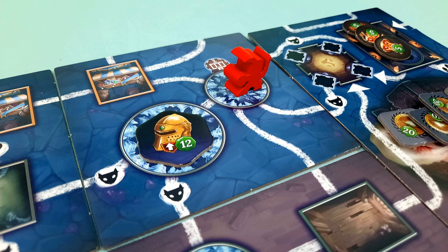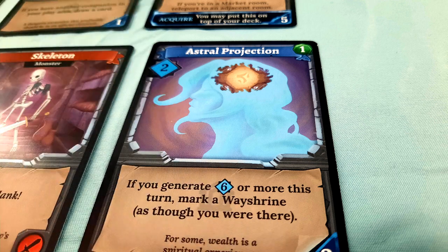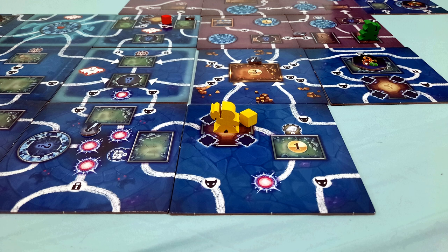In other Clank games, you always knew where the treasures were. After a few runs, the game could become an exercise in optimizing actions rather than plucky thieves pushing their luck on how much loot they could carry out without getting eaten. In Clank Catacombs, you have no such knowledge. The labyrinth is different every time, and each new tile that's revealed has the potential to shake up your previous plans.